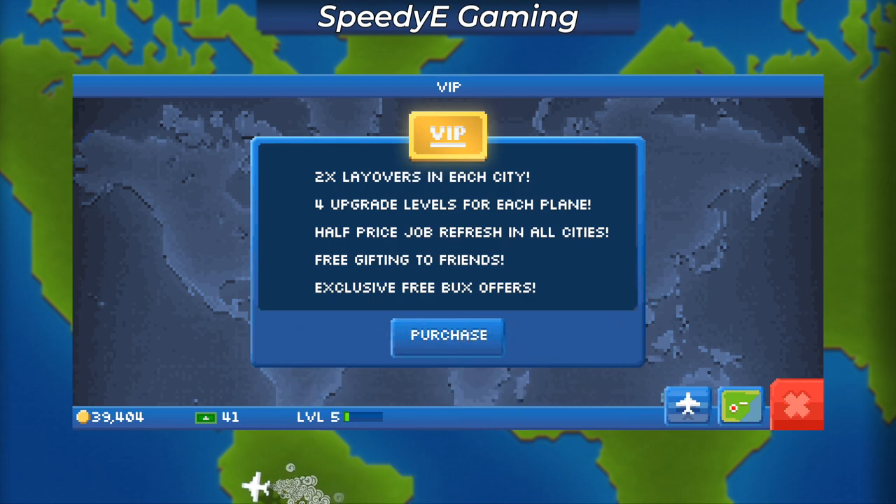So the bonuses you would get if you purchased the VIP feature in Pocket Plains would be: 2x labor in each city, 4 upgrade levels for each plane, half price job refresh in all cities, free gifting to friends, and exclusive free bucks offers.